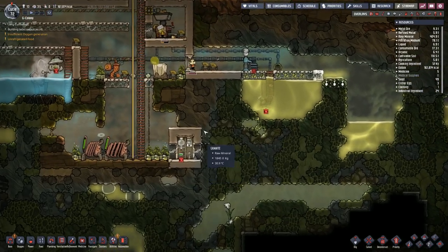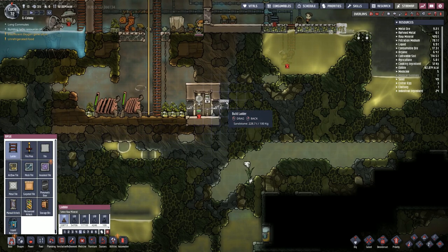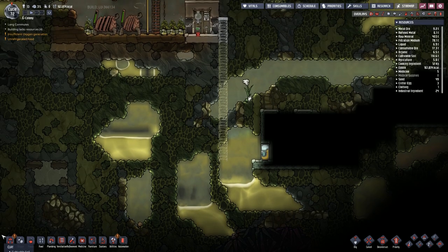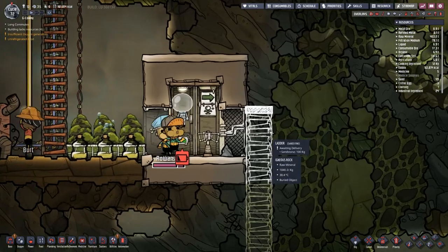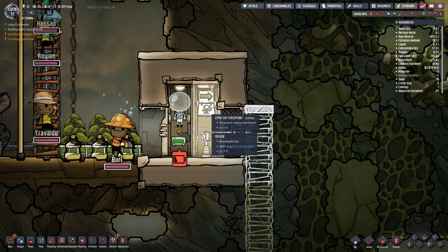In this episode, what I want to do is dig down from here, so let's do just that. We're going to go over to ladder and place a ladder all the way down here, and then place some airflow tiles right across there. We'll see if this works — there you go, they're going to go in and they have to use that.